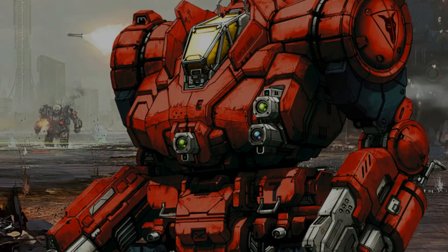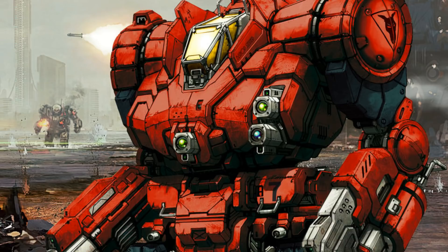The final model — an evolution of the primary Zeus — is the ZEU-11S, the apex of the original design utilizing advanced Inner Sphere technology and even some Clan-level equipment. This is a monster on the battlefield and perhaps one of the best defenders of the now war-worn Lyran Commonwealth. Coming equipped with a Clan-level 320 XL engine, it provides the Zeus with significantly more weight to play with and does not carry the same penalties as the lower-quality Inner Sphere XL engine. This is the most expensive single component of the design. Replacing the autocannon or PPC, the ZEU-11S instead possesses a Gauss rifle and an Artemis IV-enhanced Clan LRM-15 system.